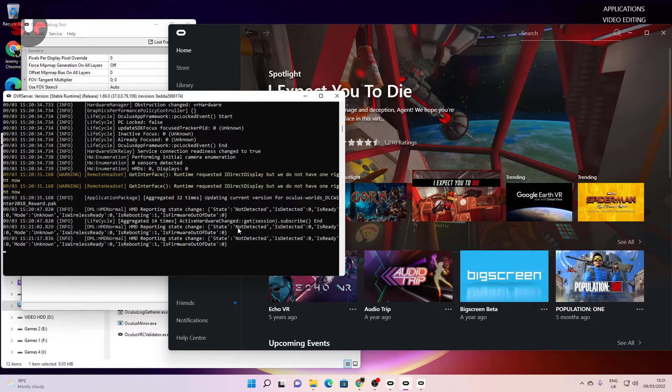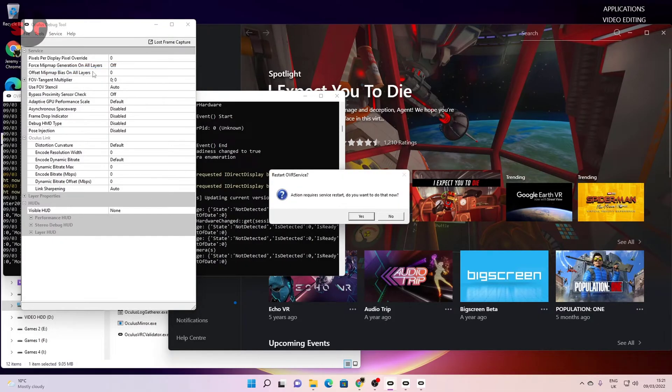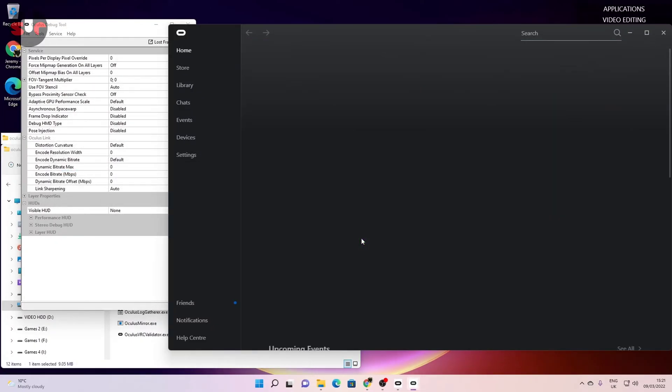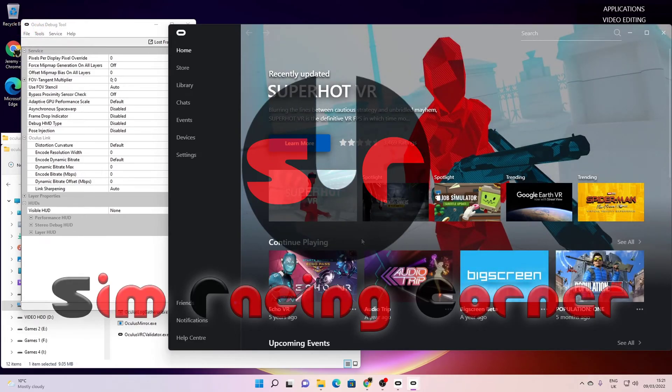That's all you need to worry about. To close the window after you finish your session, go back to the Oculus Debug Tool and toggle the console window visibility once more — that will turn it off for you. Simple as that. Hope that helped you — I'll be back soon with something new, so stay tuned. Take care and bye bye.